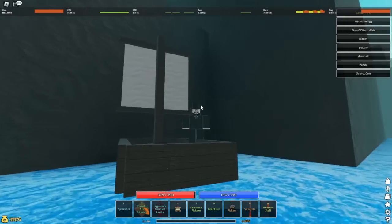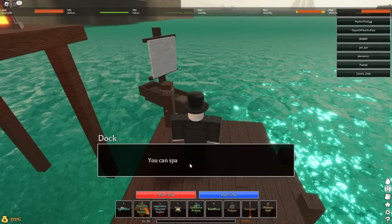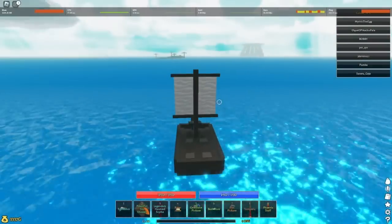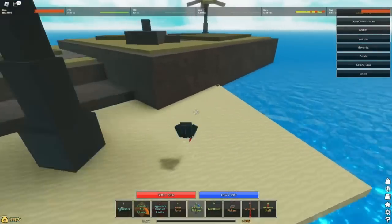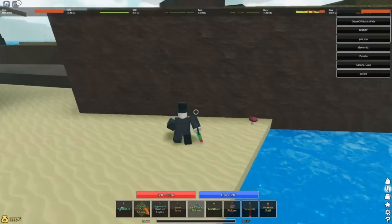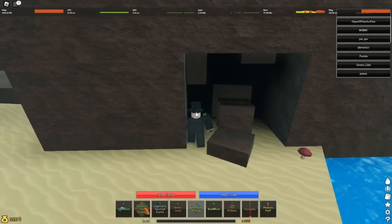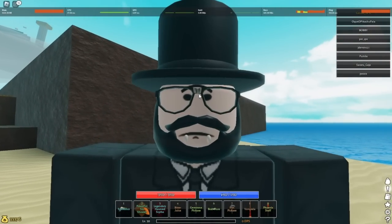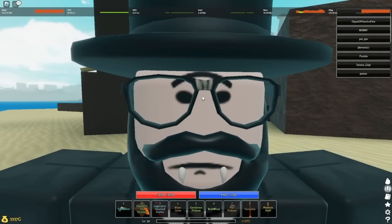Next mushroom location: head to the savannah, spawn your boat, and head to this island right here. Once you've arrived, you'll see a small mushroom and a secret door. There'll be a little purple mushroom — click it, press G. That's the second location done.